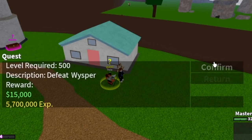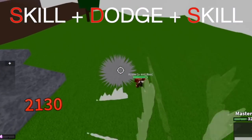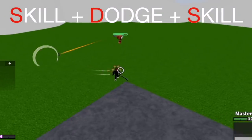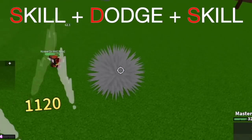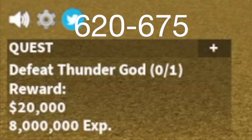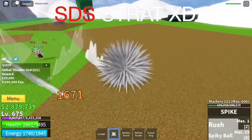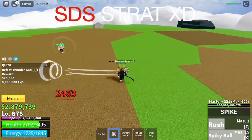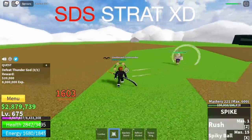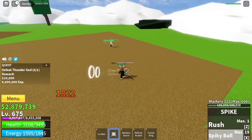At level 500, you can start defeating Whisperer — use our SDS strategy. Let's just name it the SDS strategy. The goal here is level 620. Next up, Thunder God — grind from 620 until you reach level 675. Same strategy: SDS strategy, skill, dodge, and skill. The good thing is the cooldown of Spike Fruit is really short, which makes it really good for using this strategy.